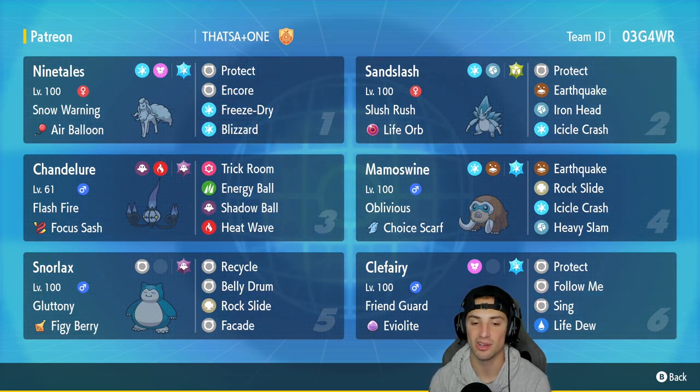Our fifth Pokemon is a Belly Drum Recycle Snorlax. Recycle lets you get your berry back every time you use it, which is really cool. With Gluttony as its ability, it gets more HP every time it eats a berry — so you get a constant stream of HP back. Snorlax also has Belly Drum to go to plus six attack, then Rock Slide. Our final slot is Friend Guard Clefairy with Protect, Follow Me, Sing to put Pokemon to sleep, and Life Dew for HP recovery.